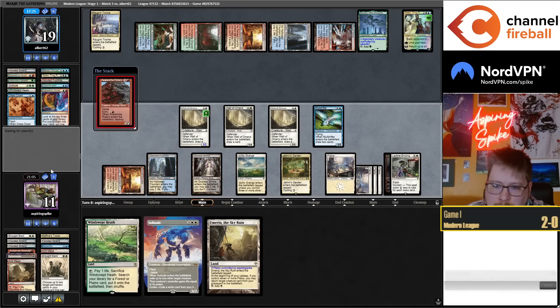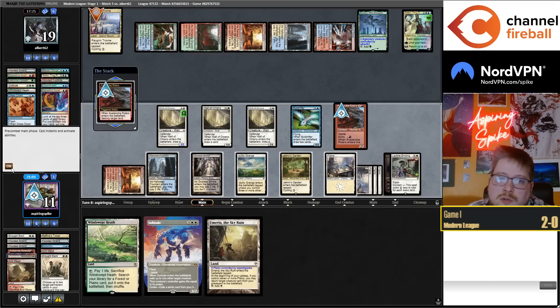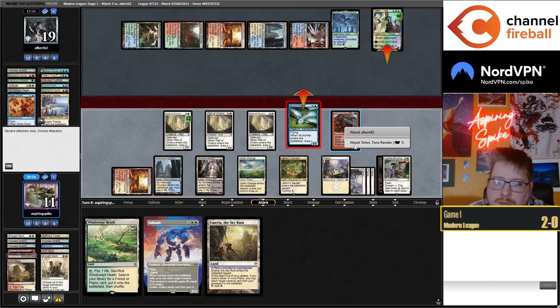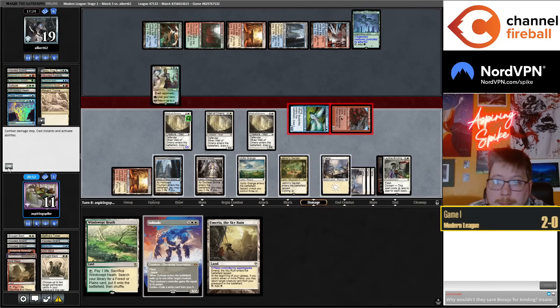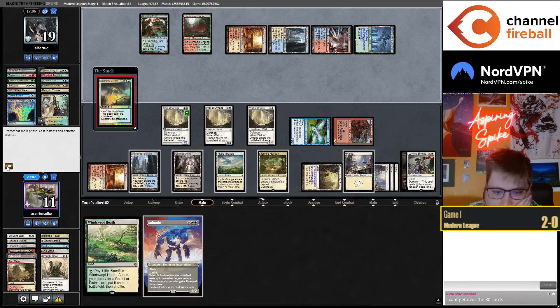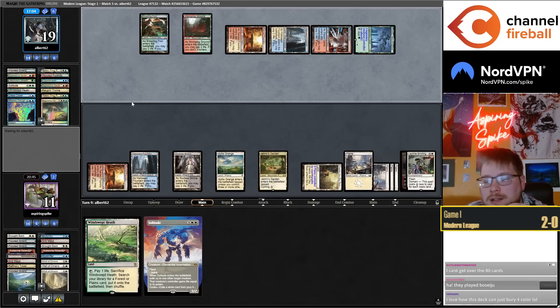Just deal Riders and Emeria with hardcast Solitude up. I know I shouldn't kill Triumph because letting them cycle Triumph isn't that great for me. We're playing the long game — I'm not about the two-damage life, I'm gonna get that Teferi off the field. Another Verdict — I was not expecting to get Verdicted there. Not that it's a big deal, I just have the Emeria going.